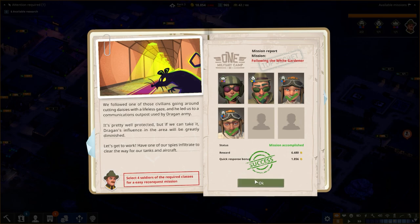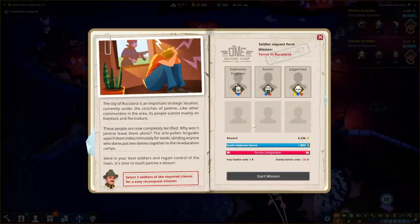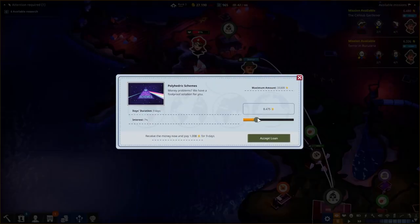We'll assign that person there and finish the mission - 100% success rate, extra bonus for quick response, no dramas whatsoever, no injuries. The new mission is 'The Callous Gardener' - and a terror in... Gloriari, whatever it happens to be. It requires a juggernaut and a sniper, and we don't have those things. That's a bank, so we can get a loan now.